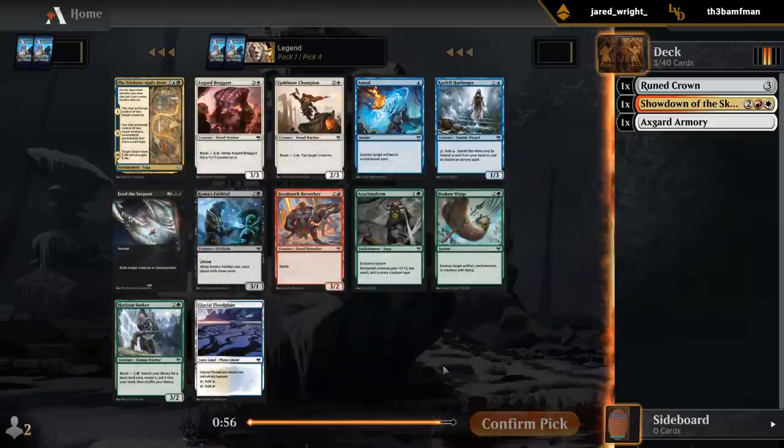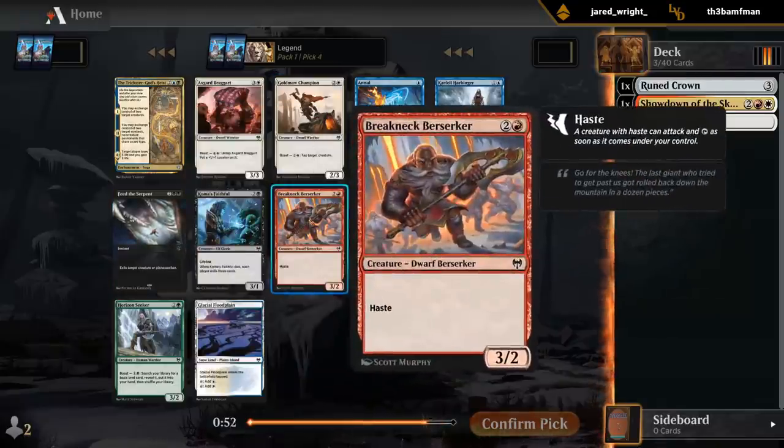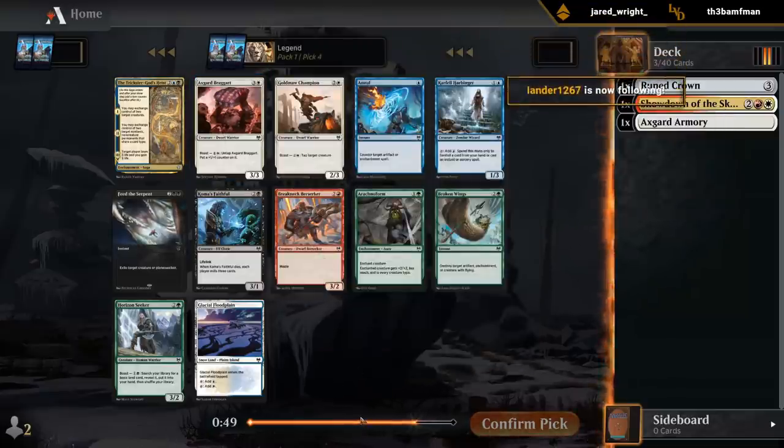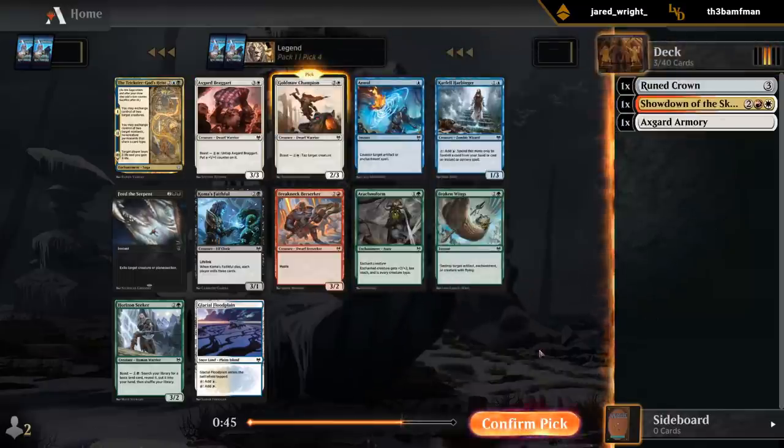Another Feed the Serpent kind of hurts to see, but I do like Gold Maw Champion, and then the two Dwarves here are also quite good. I guess they're all Dwarves. I'll go with the Gold Maw.